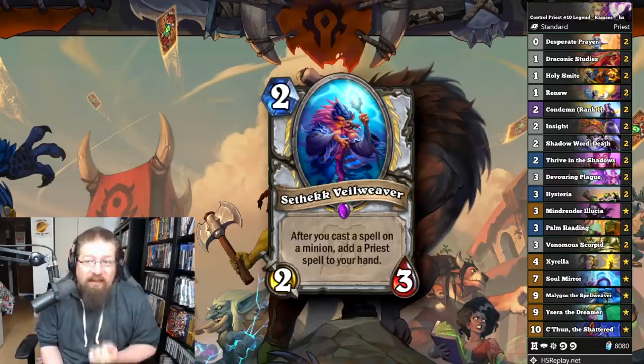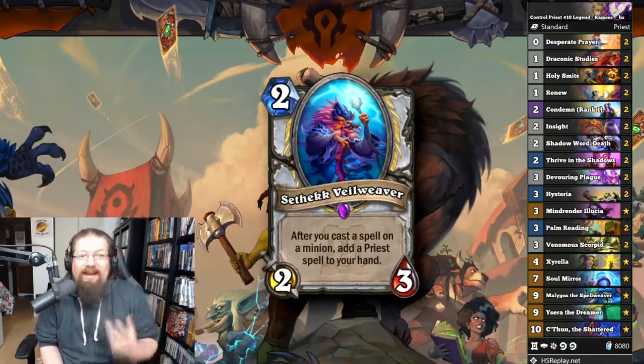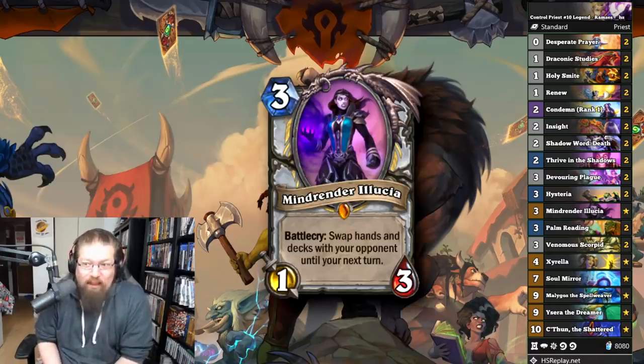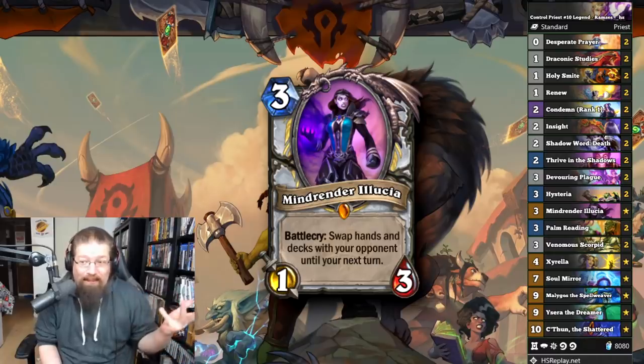You might want to throw in a Cethic Veilweaver if you're looking for more Greed, but you'd probably want to cut something like Malygos, Ysera, or C'Thun since the deck is already pretty high-end. Hysteria is a fantastic board clear — just an all-around really good deck. I'd probably recommend cutting Mind Render if you're playing at more general ranks, but at Higher Legend where you're facing combo, it's kind of your only shot. Mind Render is kind of important there, but for casual ranks you might want to cut it. They honestly need to delete that card — it's bad for the game.